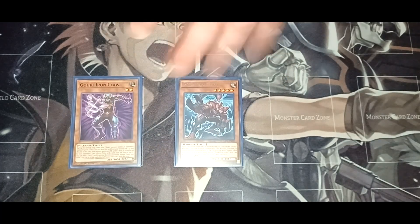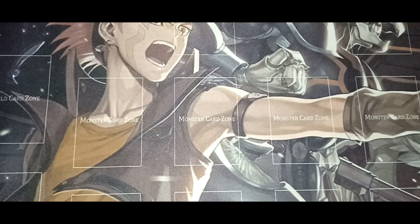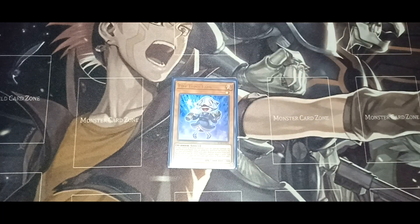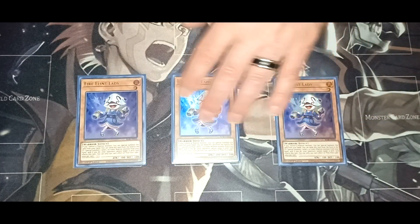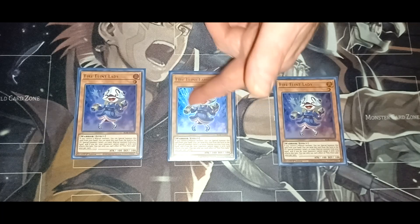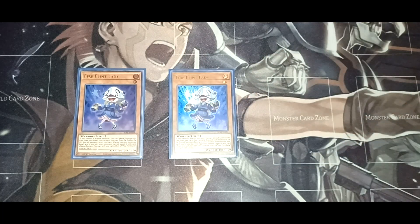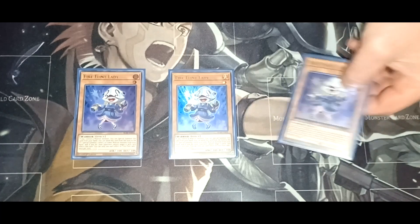For the one-ofs we've got Goki Ripped Scorpio and Goki Iron Claw, which is kind of like a mini hand trap that gives you an additional 500 attack. That's it for the Goki monsters. Moving into the tech cards — three Fire Flint Lady. If you control no monsters, or all you control is a warrior monster, you can special summon this card from your hand. Then you can send her from the field to the graveyard to special summon a level four or lower monster from your hand, and your opponent cannot target it with card effects this turn.